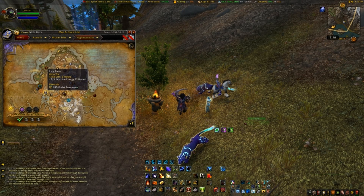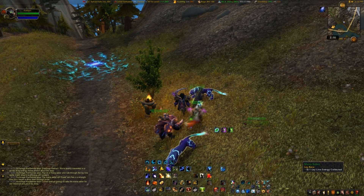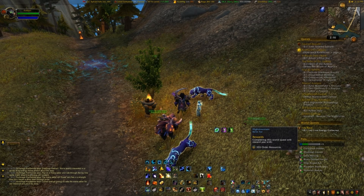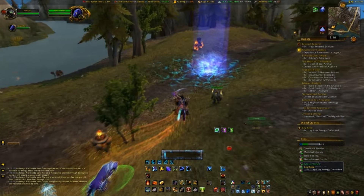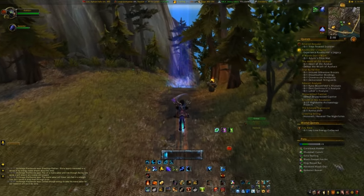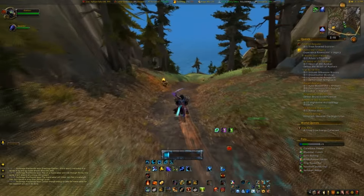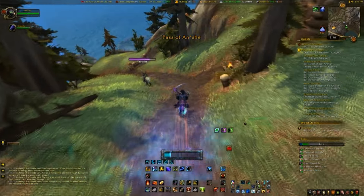These don't necessarily always show up in the same spot, but basically the idea behind this is once you show up and the World Quest is on your tracker, you're going to jump on one of these Mana Sabers. They run constantly, so you just have to steer. You don't have to make them run forward, and you can jump with them. You're just going to run around and collect this Mana. You have five minutes on this Mana Saber before it runs out.